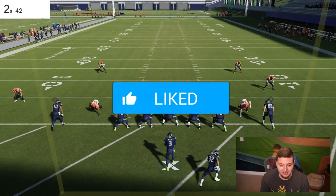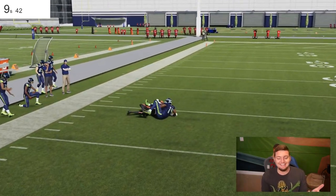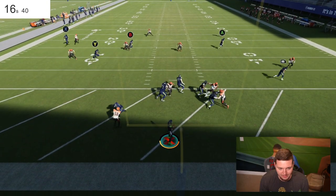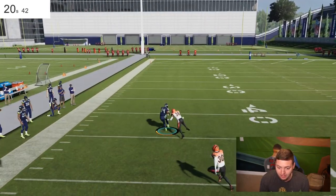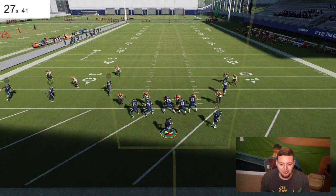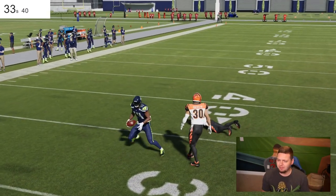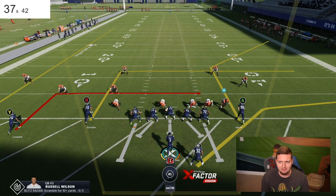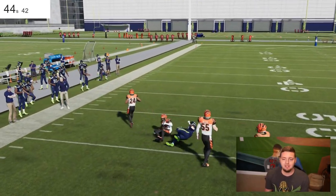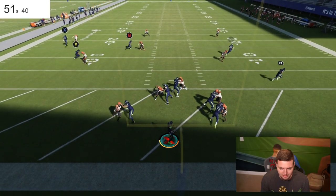This might honestly take a lot longer than expected because he does not have the 99 speed. Like, that was close — he just needed to break away a little more. He's making catches over and over again but he's just not burning the corner. He does not have the Tyreek Hill speed. We're a minute in and haven't even got one. We need five. The Tyreek Hill challenge probably had two or three touchdowns by now, and here we have zero. We need a little luck.